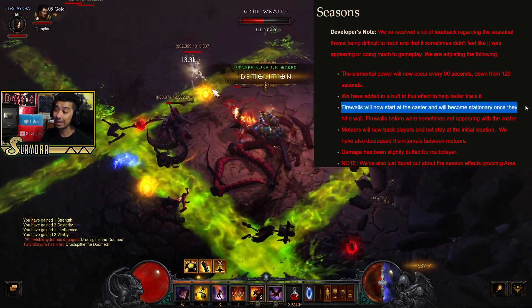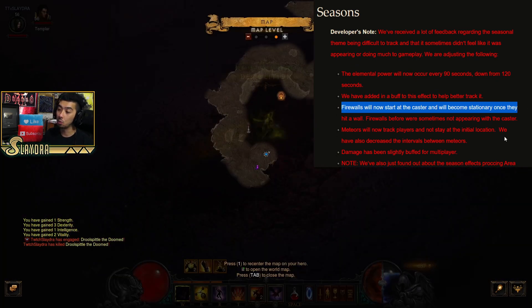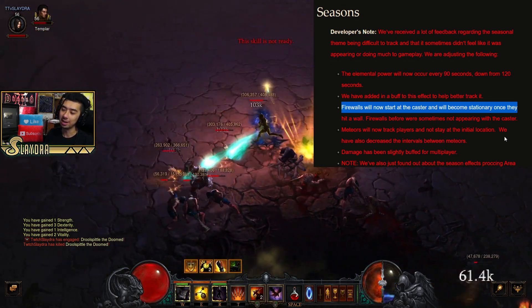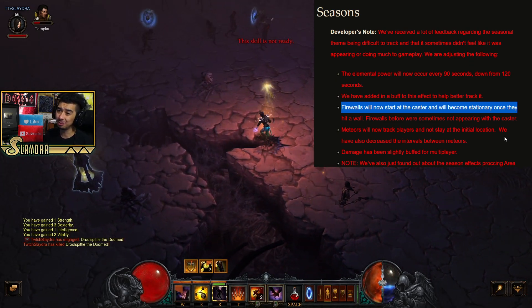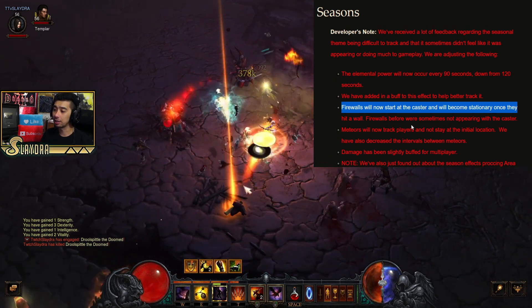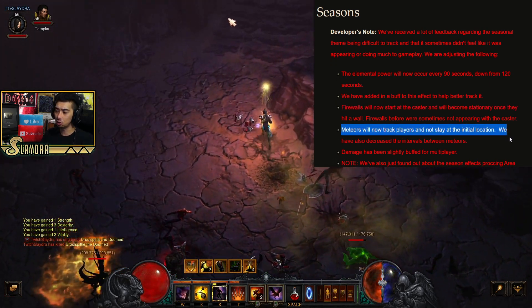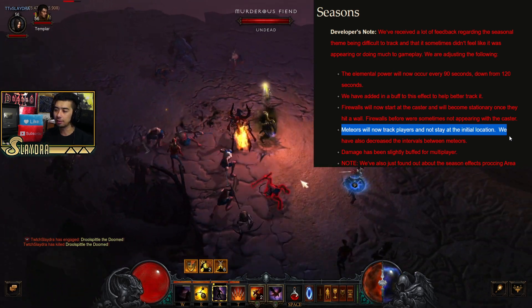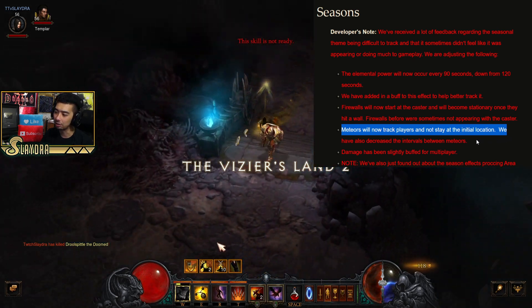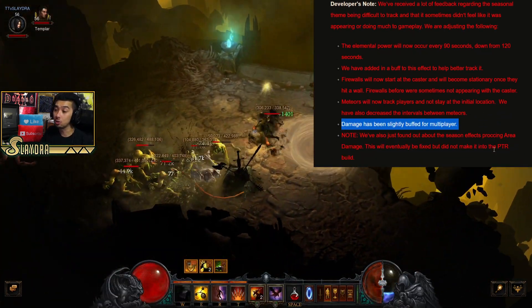Firewalls will now start at the caster and become stationary once they hit a wall. Previously, firewalls weren't always appearing at the caster. The problem was they moved way too slow, and on top of that the seasonal buff didn't really do any damage. They've also made it so meteors will now track players instead of staying in the initial location, since sometimes they would hit off screen or hit where there's only one enemy and you move on.